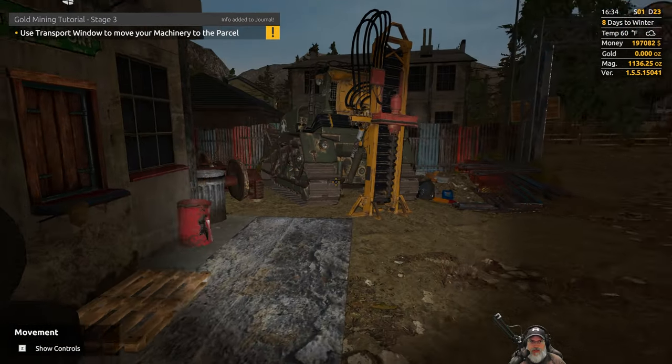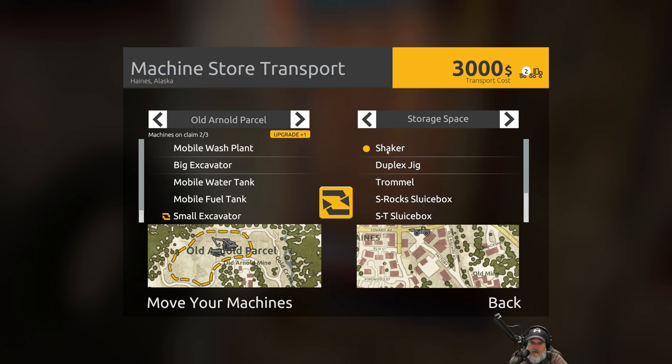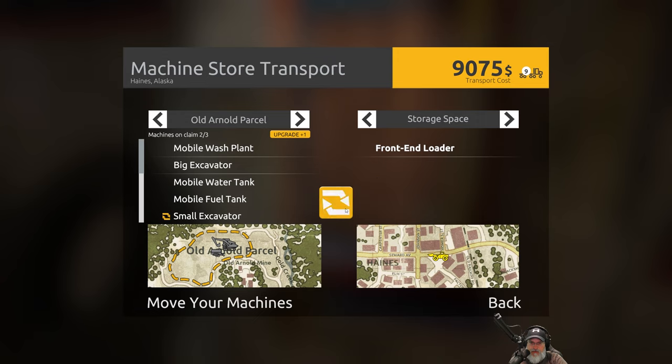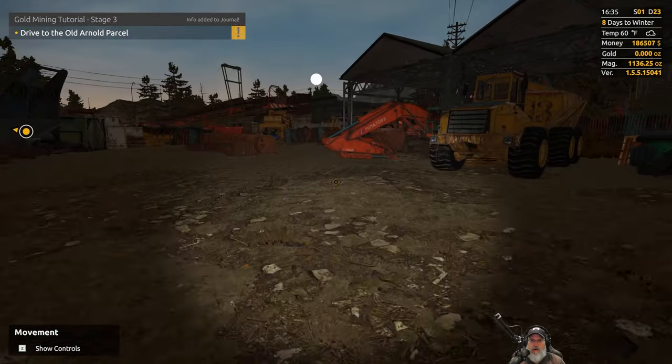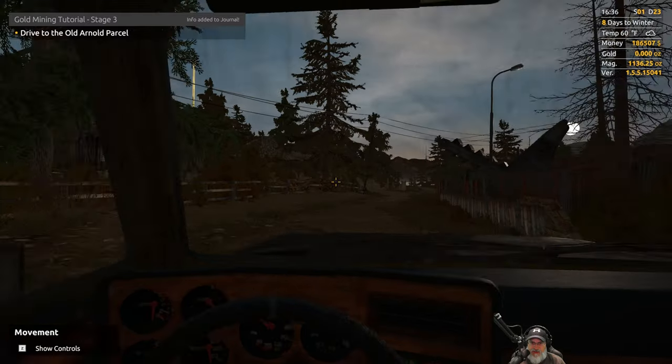Using the transport window to move machinery to the parcel. We need to either stop renting this excavator, buy it, or get rid of it. Transport costs ten thousand five hundred and seventy-five dollars — we really need to get our own trucking company. Now it wants us to drive to the Arnold parcel. We still have $186,572.